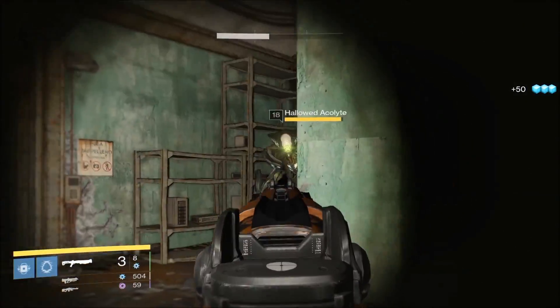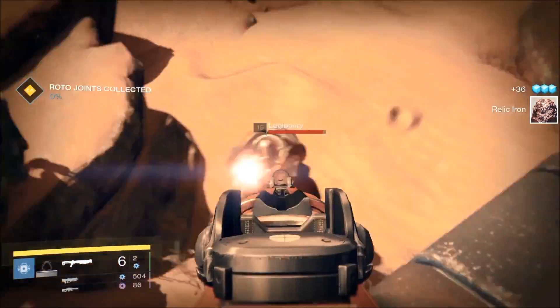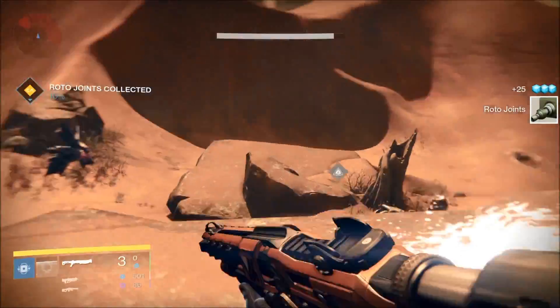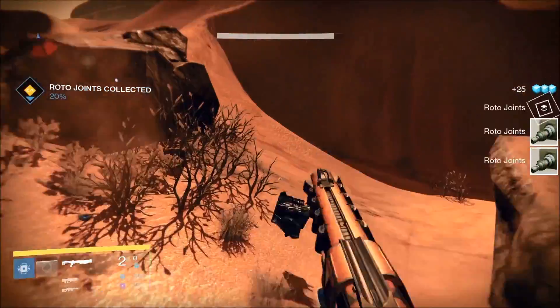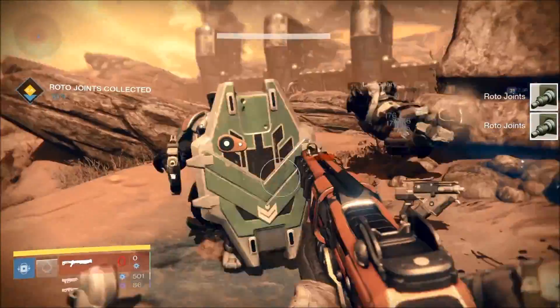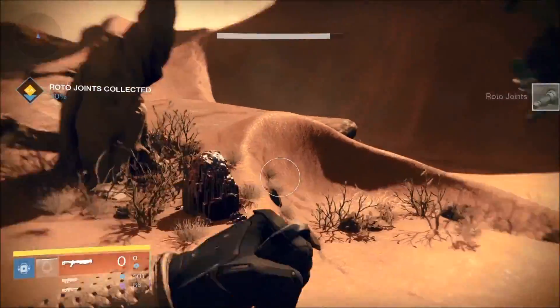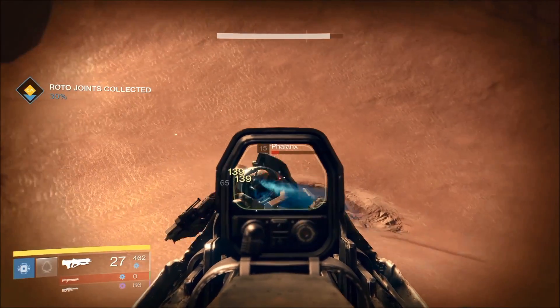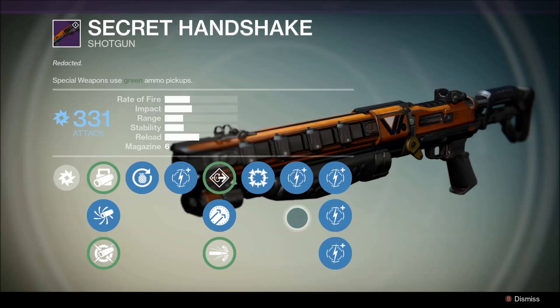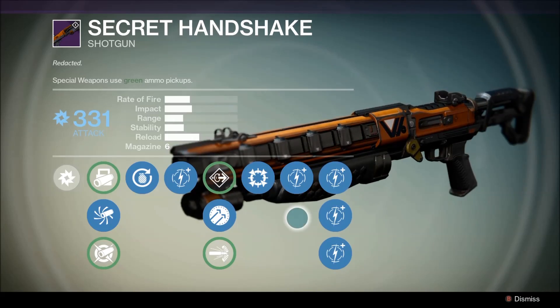One thing I didn't mention from the recent patch is that shotguns also got a range nerf — essentially the damage falloff starts quicker. Short-range shotguns got hit the most, while longer-range shotguns like Felwinter's Lie and Judgment 6 didn't notice it much. Which brings me to my preferred setup for this version of Secret Handshake: I'd go with Accurized Ballistics and Hammerforged, giving you the absolute maximum range possible.